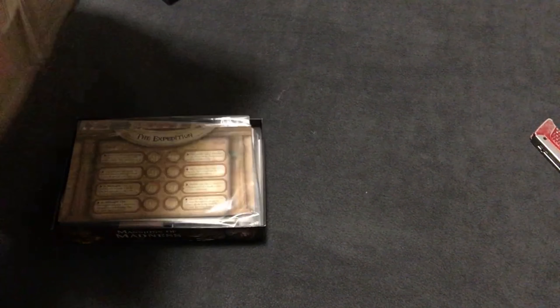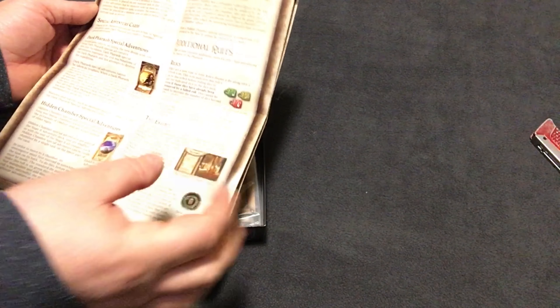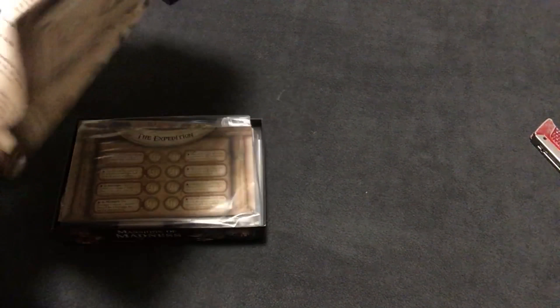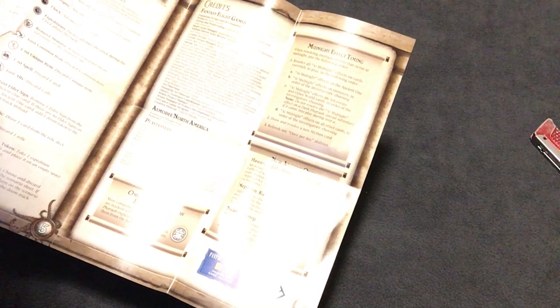Lightless Pyramid. There's some adventure cards, some additional rules, and there's some relics in the game. Dark Pharaoh Special Adventures — that should be interesting. New Doom Icon. New Mythos cards. Expert Mythos Variant.